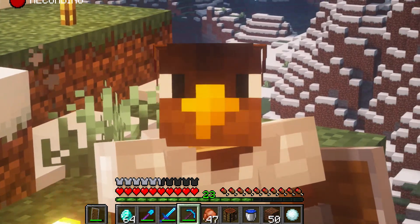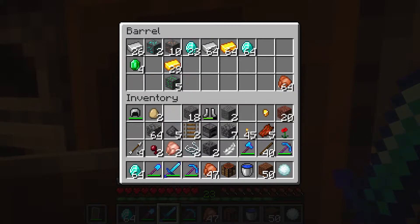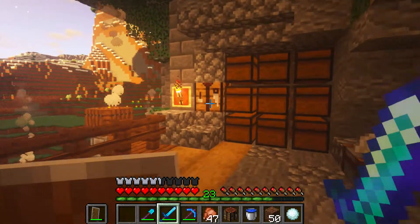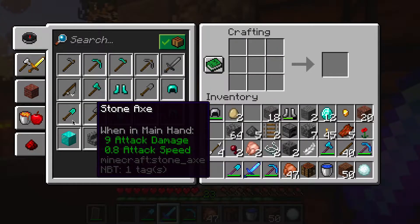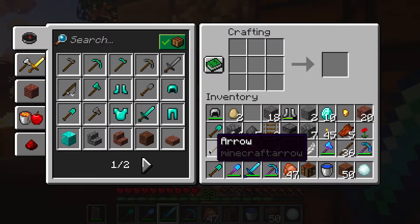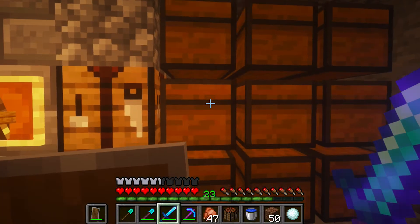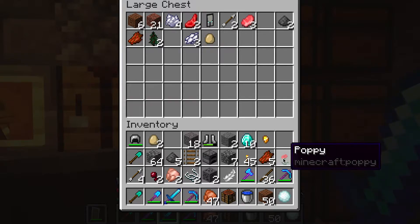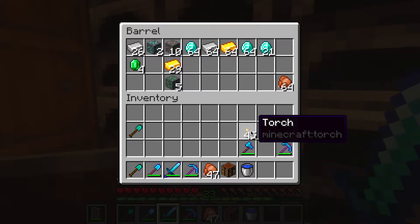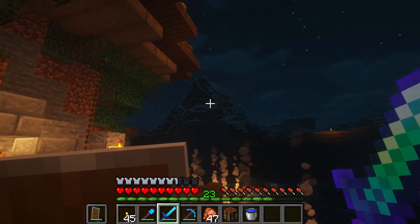Now we're going to come back and stash our diamonds. Let's just grab a few — I don't know where that growling is coming from. We'll make enough for three diamond shovels on hand, and we'll empty our inventory over here. Put our diamonds back — and it's night time now, so let's go to bed before we start tackling that beast.